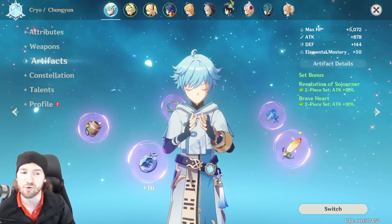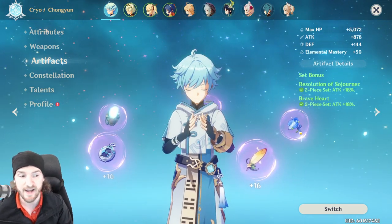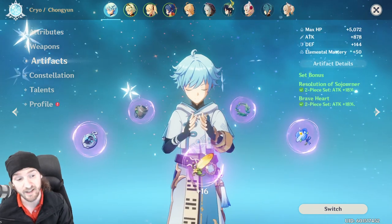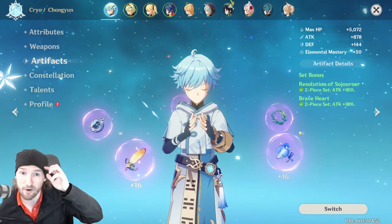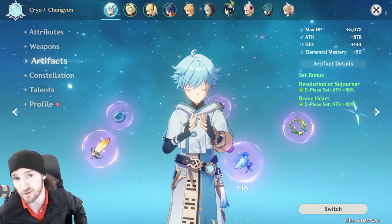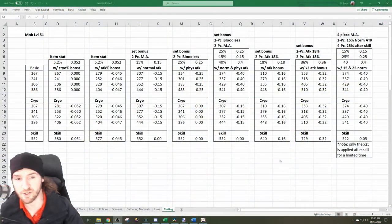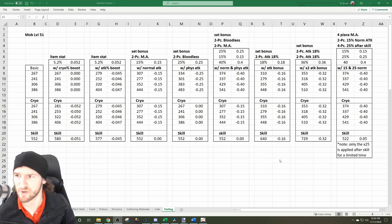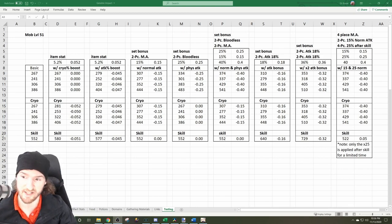There's only one legendary set — Gladiator — that allows attack plus 18%. I don't know if it's worth keeping a two-piece epic set like Braveheart or Sojourner alongside it. I think the stats get so much higher on legendary that I'll have to find something else — either go with a four-piece or a two-piece plus maybe a skill damage piece. Not sure yet. I'll clean it up and maybe make a graphic and put it in my Discord and tweet it out.